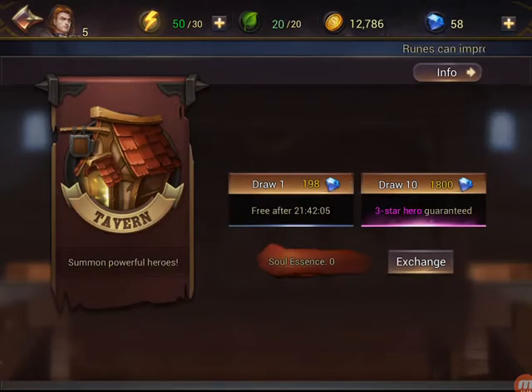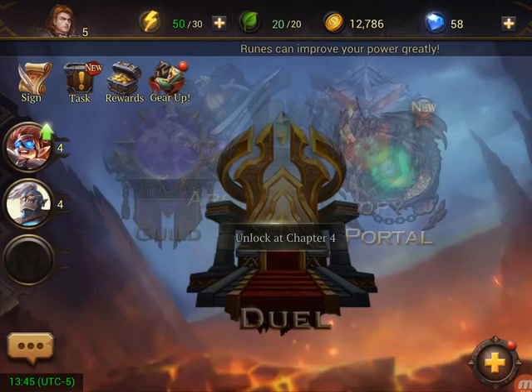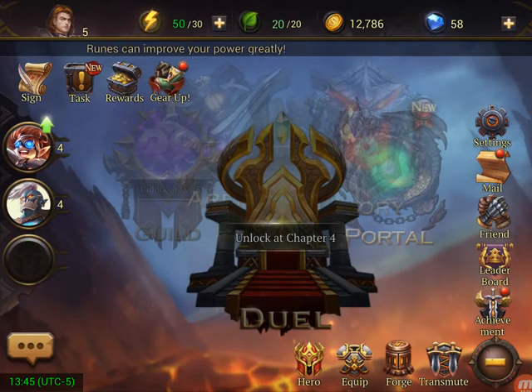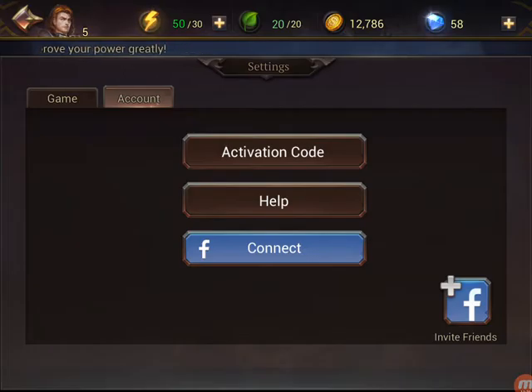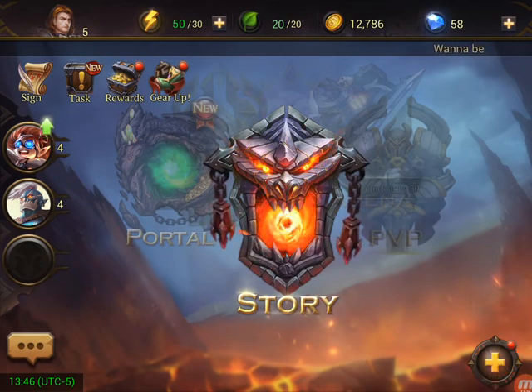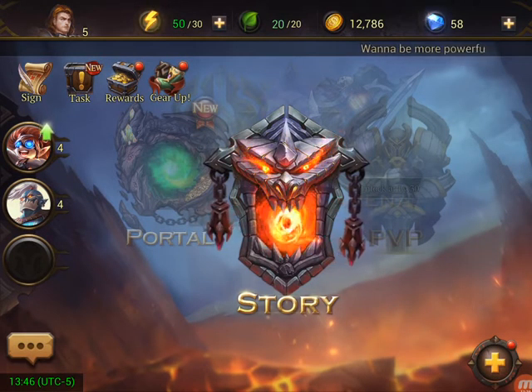The tavern's going to give us something — 1,800. We don't have any gems so we don't need that. Let's see achievement settings, account — connect it to something. I want to connect to Facebook, so let me go ahead and do that. Alright, the account is connected to Facebook.